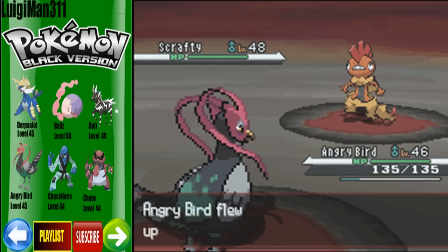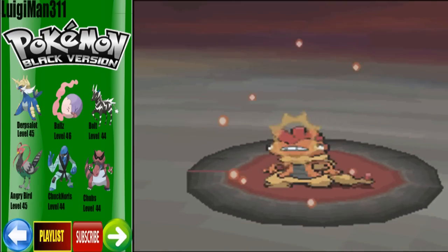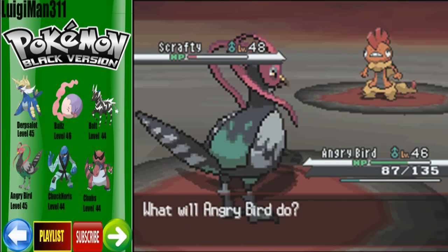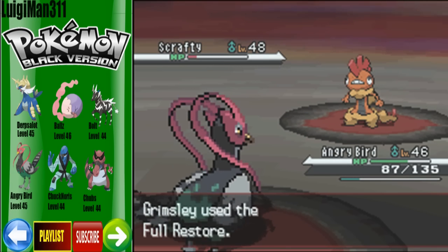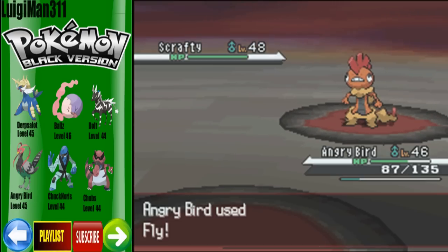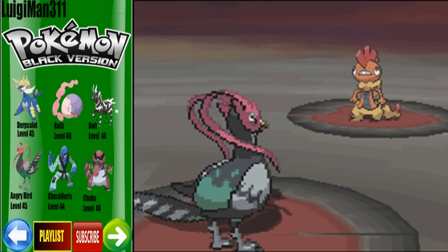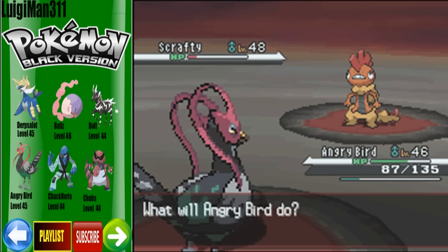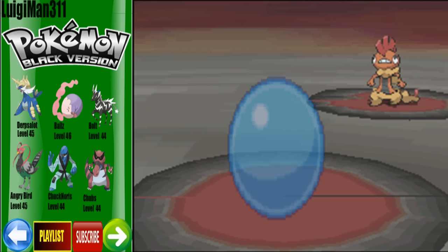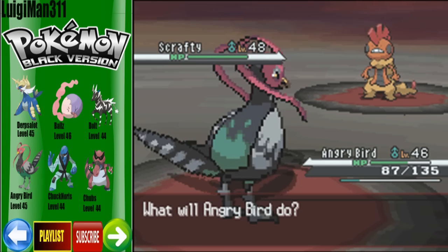Let's start off by doing a Fly — see how much damage this does. It almost knocked it out, and the Crunch shouldn't do too much to us. It did a good chunk but not enough to knock us out. He's going in for a Full Restore, so we're just going in for another Fly. He wastes his two Full Restores on his Scrafty, which I believe is his weakest Pokemon. Most Elite 4 members have Pokemon around level 46 to 50, and Scrafty even still has Sand Attack.